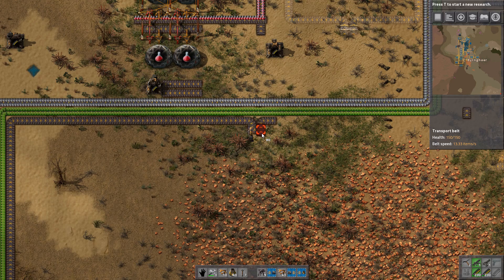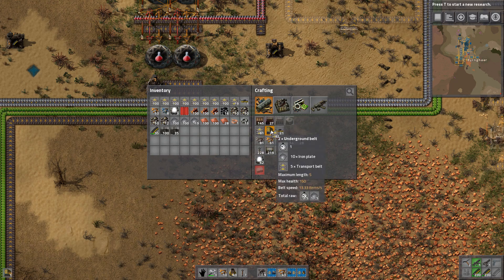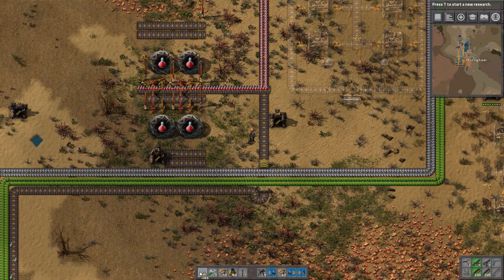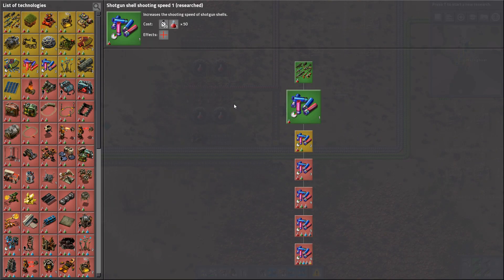We need to go around like so. We don't have an underground belt, but we can craft one pretty easily. Alright, green science coming in, research is going to be started.